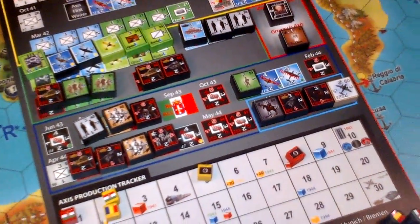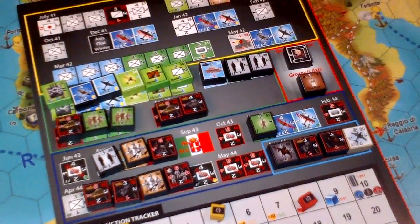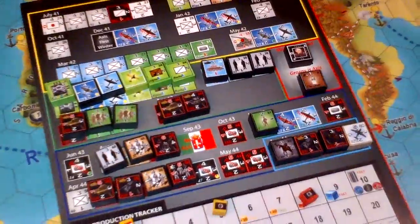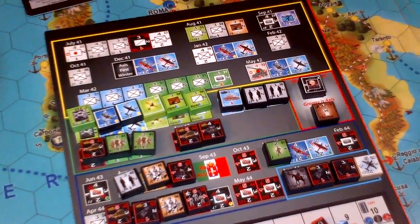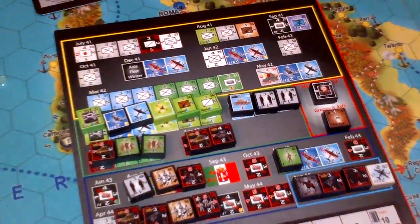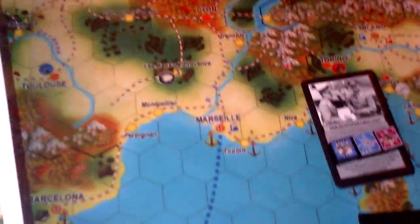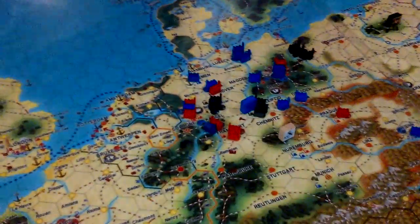Let's start with a quick look at the production phase for the Axis, beginning with strategic warfare. The British player, who is not here at the moment, decides to bomb Germany and wants to send his bomber over these three oil factories.